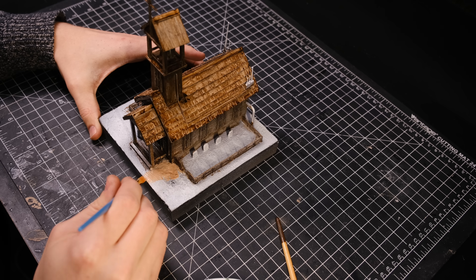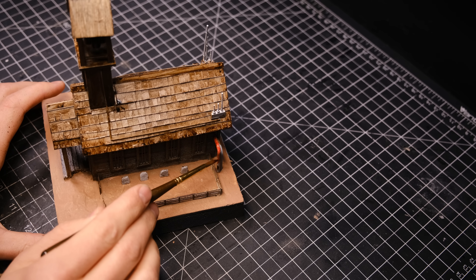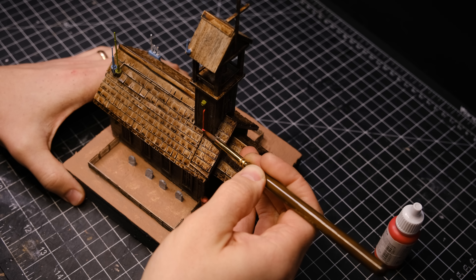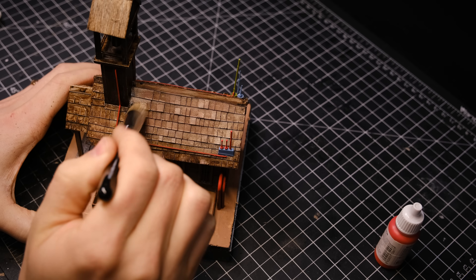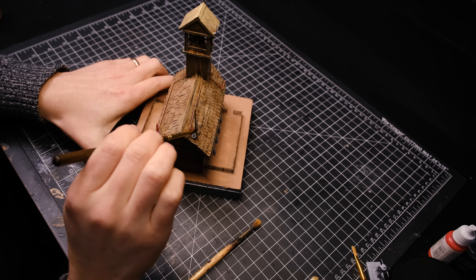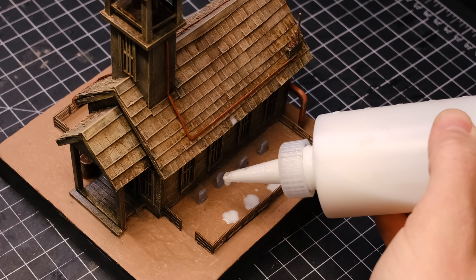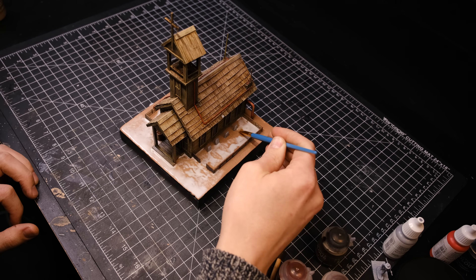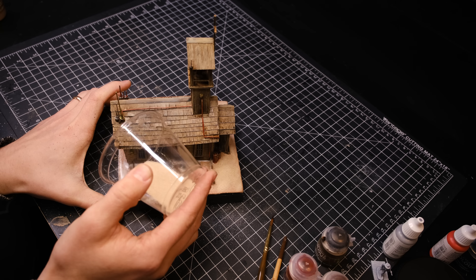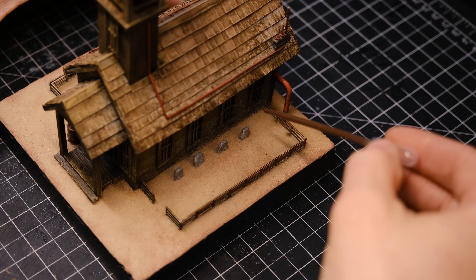I painted on the base coat for the building and for the ground, and then I started painting on the colors of the little details. I made sure to pick some nice vibrant colors so that these details would stand out against the otherwise muted tones of the building. I layered on some dry brushing and some other weathering to the building. Once that was done, it was time to move on to the ground. I applied a watered down PVA glue, spread that out with a brush into all the hard to reach places, and sprinkled on the sand. This is the same way that I have based all of the buildings in this town, so I can mix and match them and they are all consistent.